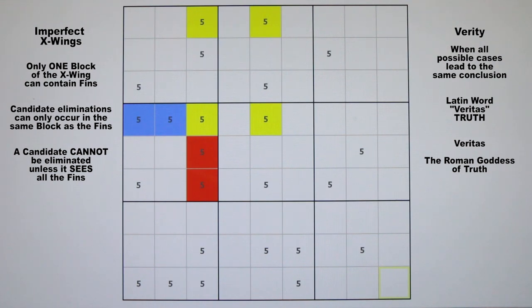An extra candidate in one of the cover sets — which are columns 3 and 5 in this diagram — does not change anything. It will still be a normal X-wing. But if the extra candidates or fins lie in either of the base sets, then this deviates from the basic fish premise where all the base candidates must be covered by the cover sets, and therefore forces us to focus only on what happens in that block. A good rule to remember is that a candidate can only be eliminated if it sees all the fins — meaning it must be in the same block as the fins. Now let's turn this on its side and see what it looks like when the base sets are in the columns.